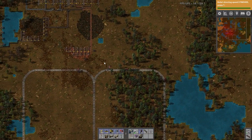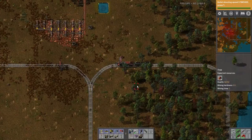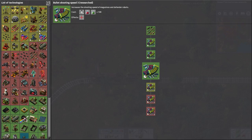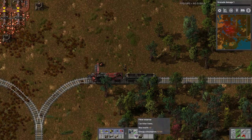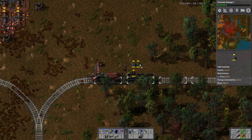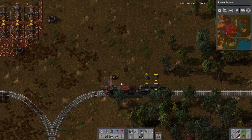Now I can build my unloading station here and that should be that. Give it some empty barrels — I'm so happy, took a long time. How do I have another filter inserter? We extrude the full barrels and then we input empty barrels.